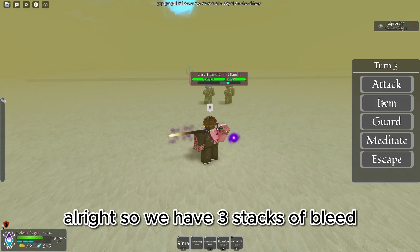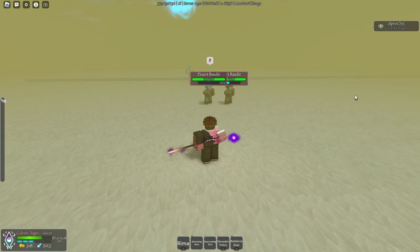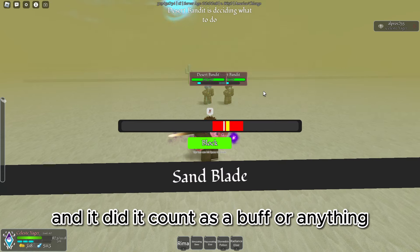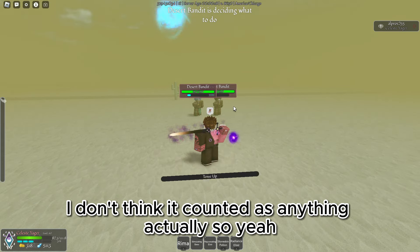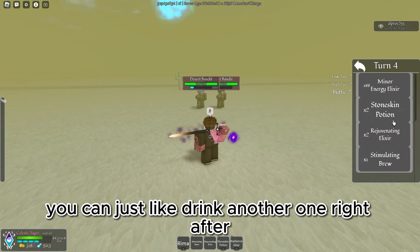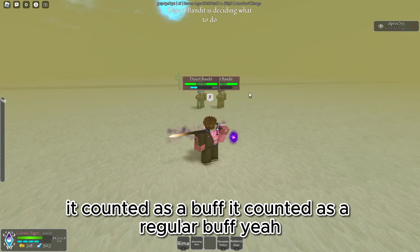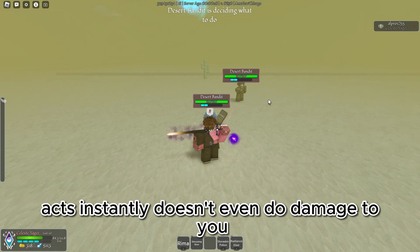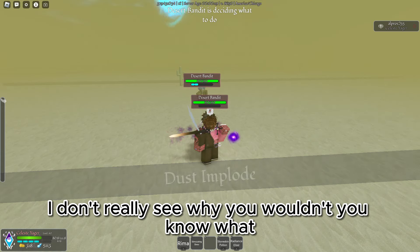We have three stacks of Bleed. Let me just use this Rejuvenating Elixir. Did it count as a buff or anything? I don't think it counted as anything, actually. That's pretty damn good — it's just a secondary self-cure. You can just drink another one right after. Oh, it counted as a regular buff. So it's basically just a secondary self-cure. Acts instantly, doesn't even do damage to you.